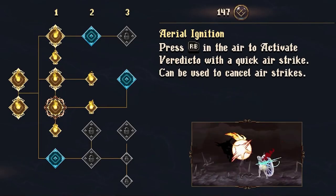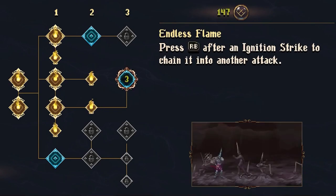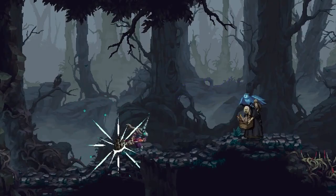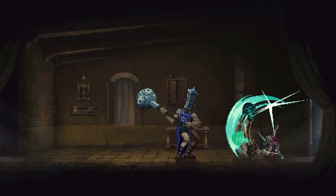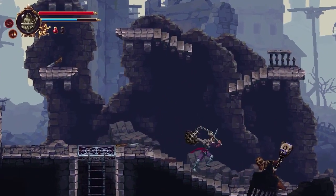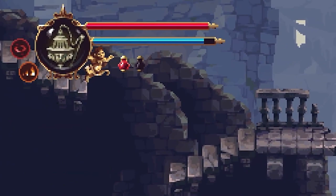Like the other weapons in Blasphemous 2, the War Censor can be upgraded with a variety of effects and abilities. These enhancements will be vital on your journey and offer new ways to vanquish your foes. Upgrade your skills often to ensure you're delivering the penance these creatures deserve. The War Censor is also the best weapon for generating Fervour, a resource used for casting prayers and activating its most powerful abilities.